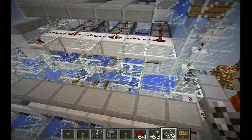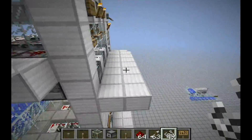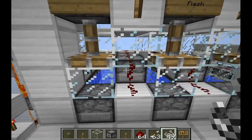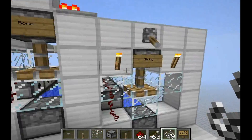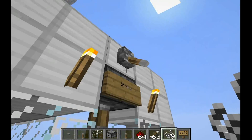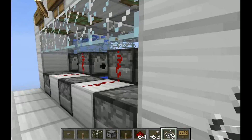New items will be dispensed from the dispensers, and what you can see here are all the refill stages of the dispensers. If the dispensers are empty, just flick this lever to refill all the dispensers, and flick it again to close it off.